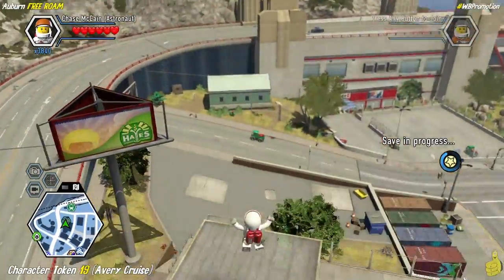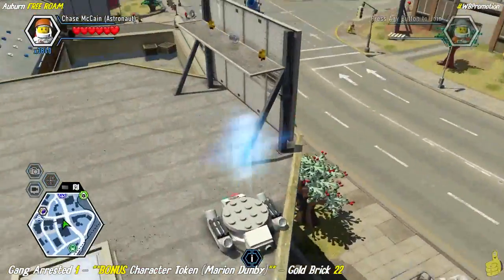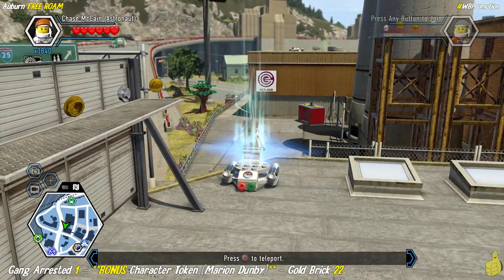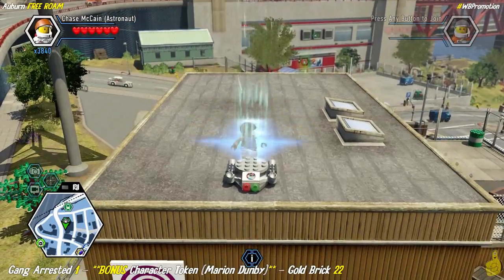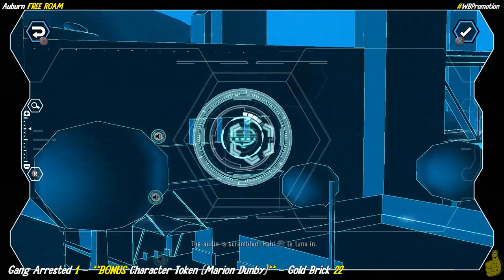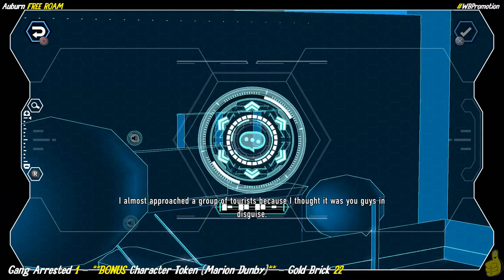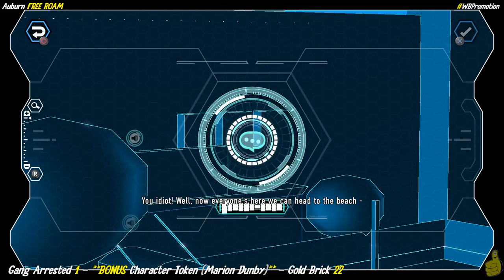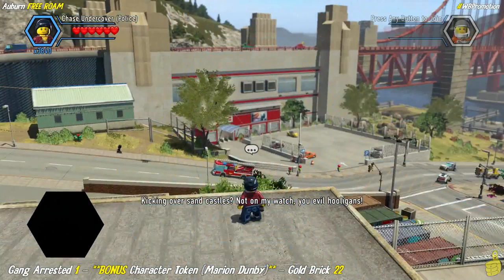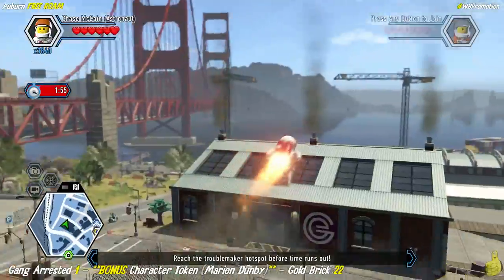Do a death-defying jump down onto the roof where there's a teleporter. Use it — it takes us back to the building above the coffee break. There are stairs below where we're standing and you have to hop over the fenced area. At the very top corner we trigger the gangs arrested mission and get a bonus character token for Marion Dundee — the reward for completing the final gang arrest.